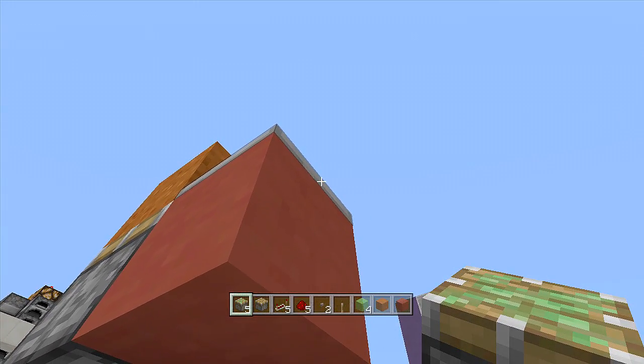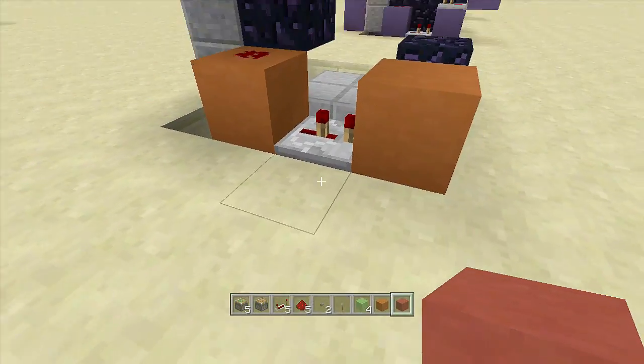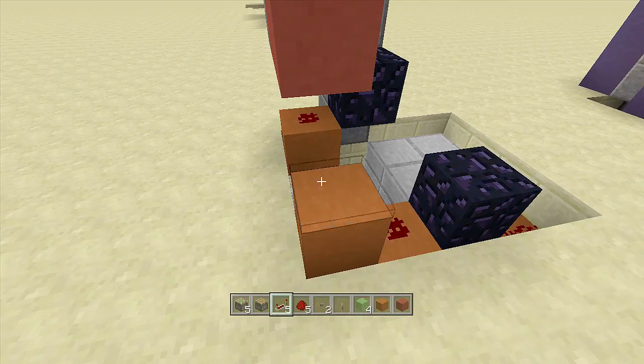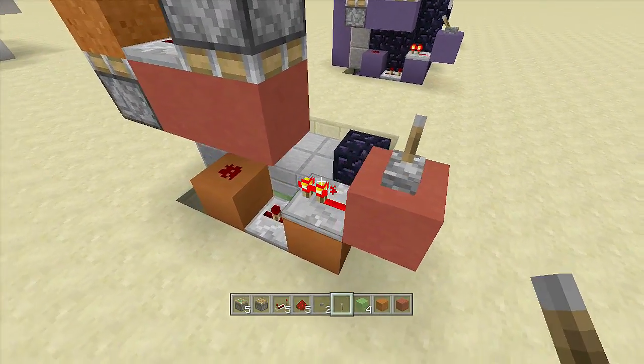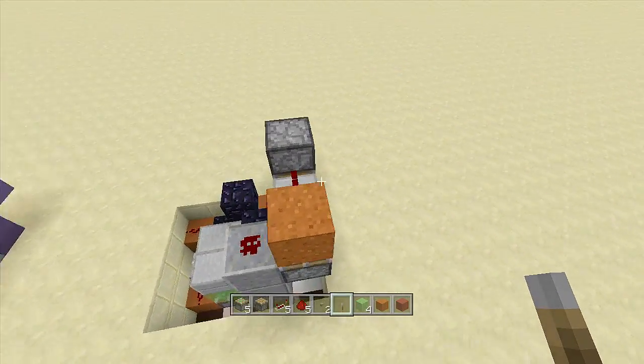Place a sticky piston facing downwards off the side of that repeater — go into sneak mode and place the sticky piston facing downwards with a block in front of it. On top of the block that the two-tick repeater is going into, place another repeater going this way. Place a block behind the repeater and then place a lever off the top of it. Flip down the lever so that repeater is on all the time, and you are completely done.